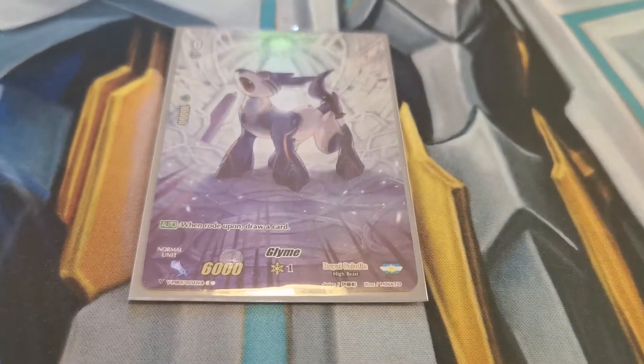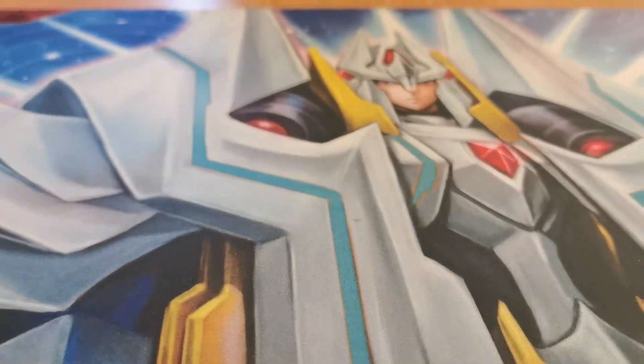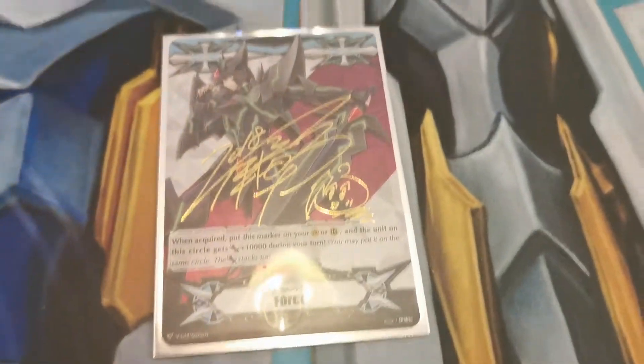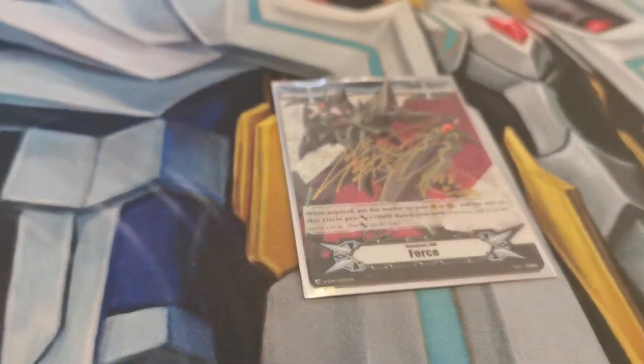And then the Grade Zero ride unit — draw a card. And my gift markers — currently I'm using Force Ones. We'll eventually get Force Twos for Soul Charging. Here's my signed Blaster Dart, which he got out of a trial deck because he had to order two.